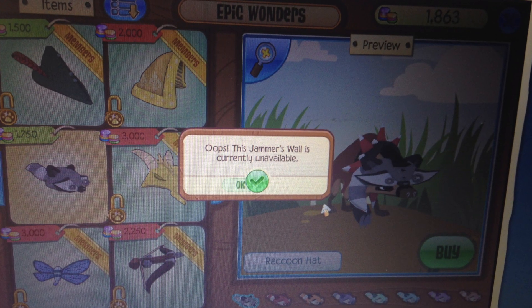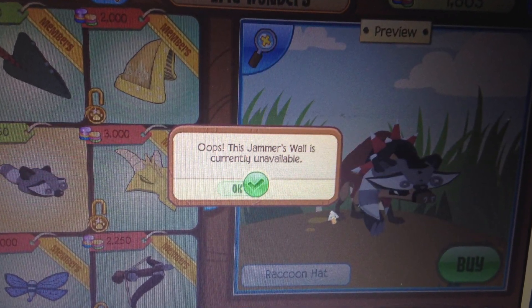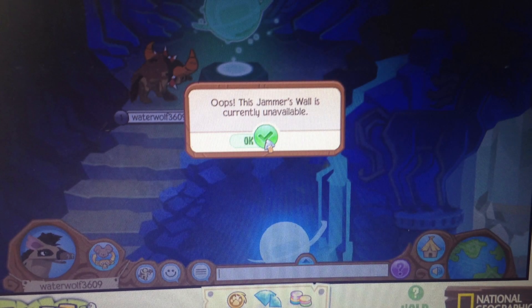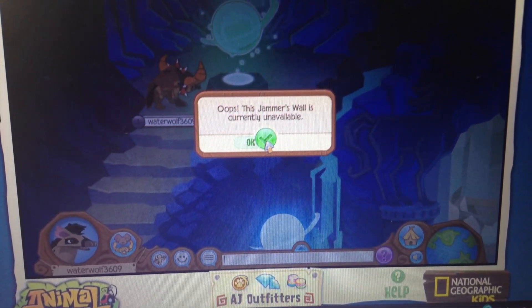Number five is a big old shame where people were just playing around in Animal Jam and got messages saying that someone's jammer wall was not available, even though they weren't trying to access anyone's jammer wall at all. As you can see, there is no jammer wall — and even if there was, I guarantee they weren't trying to pull it up, because no one uses the jammer wall.